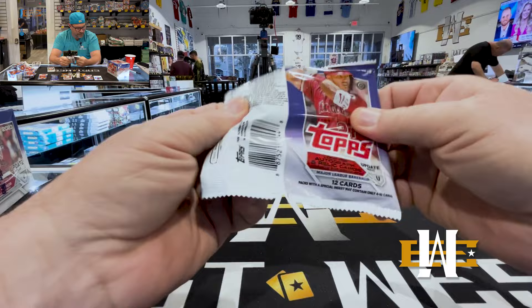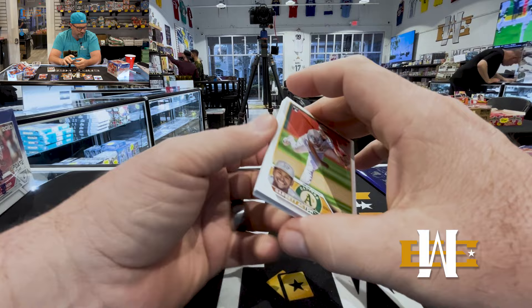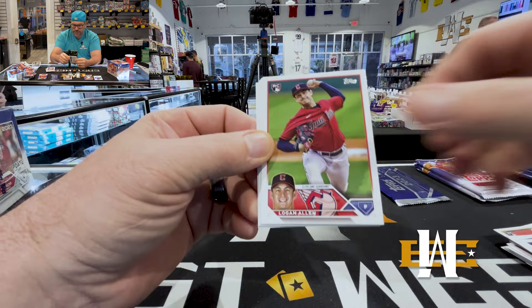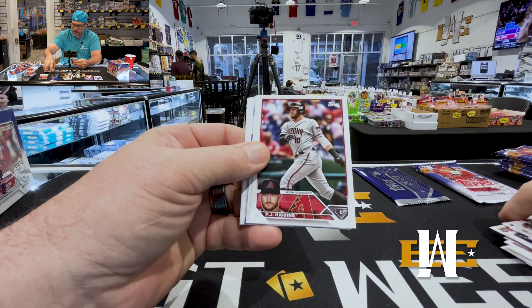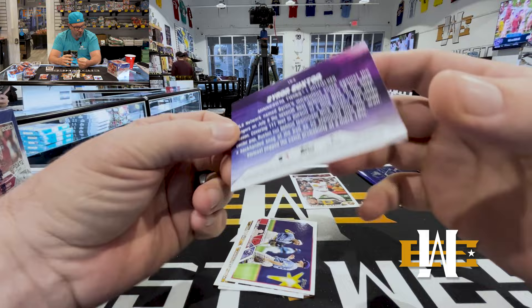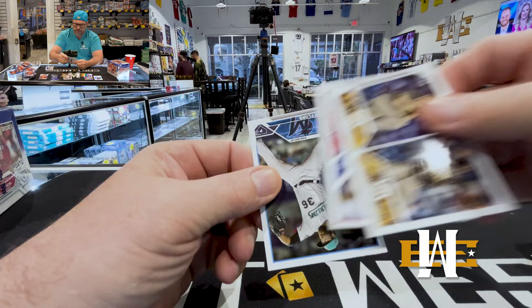Also some other cool stuff — Reverence autos, all kinds of fun stuff. But the majority of it is base. There's a Volpe debut. Some of the photography on these is nice, I like that. Laid out by River Buxton — it's cool. Like that insert. I think it's like a 10-player insert on that. I don't know how rare they are, but cool card.